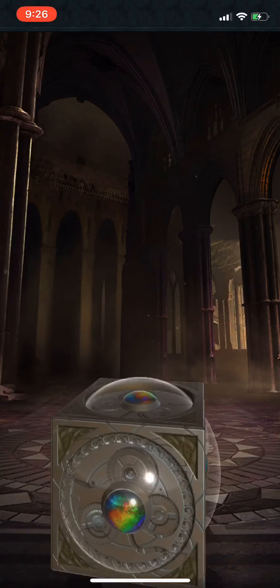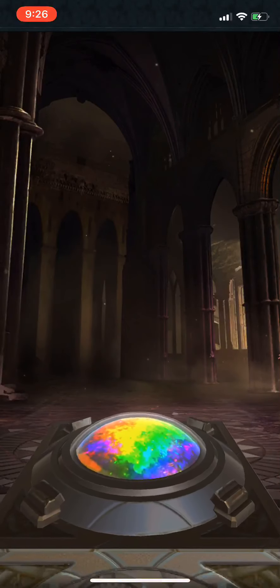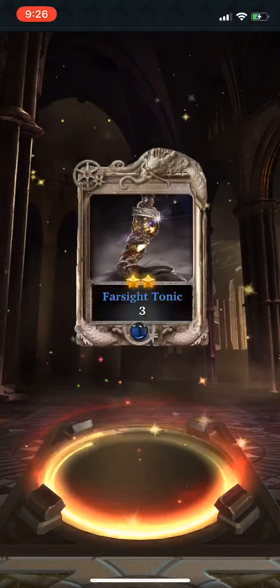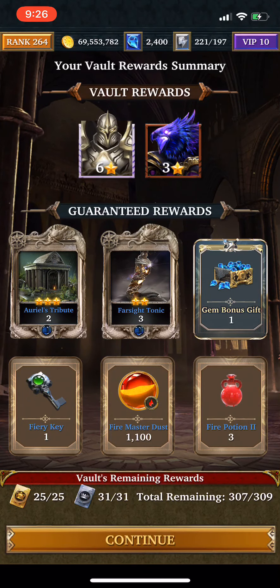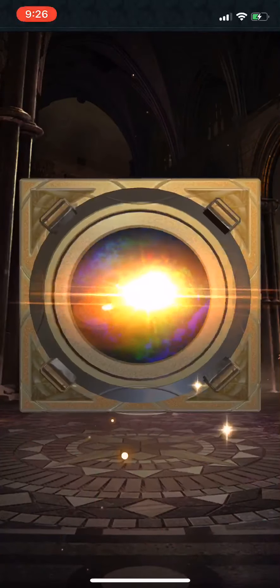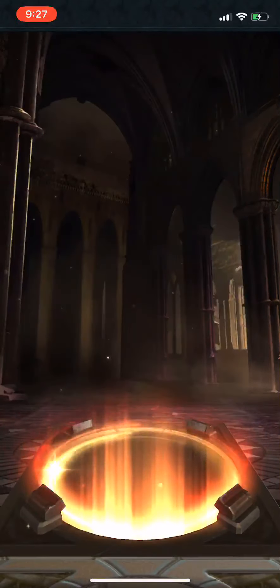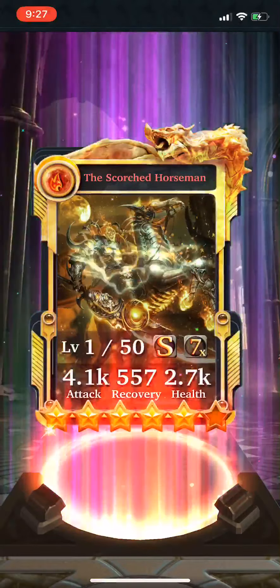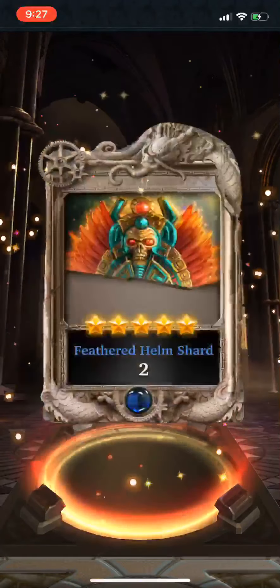We're going to go 3 tiers and receive the additional VIP bonus. Let's see what cards we get. Tier 1 — we have 2 cards from the vault, plus some Master Dust, Potions, and a Gem Gift. Tier 1, we didn't get anything notable there. Let's pull from the second tier and hope for something good — this is where you're also guaranteed a support card. So that's the Scorched Horseman, which I believe might be the Ultra Rare. If so, that would be really good.